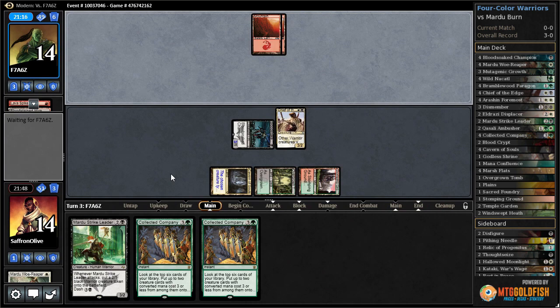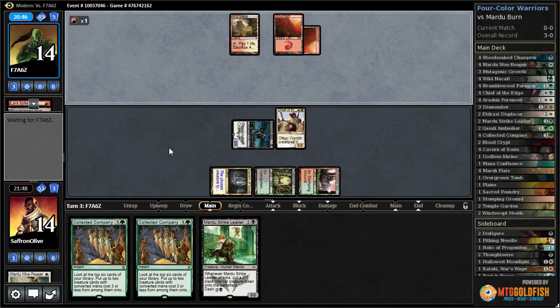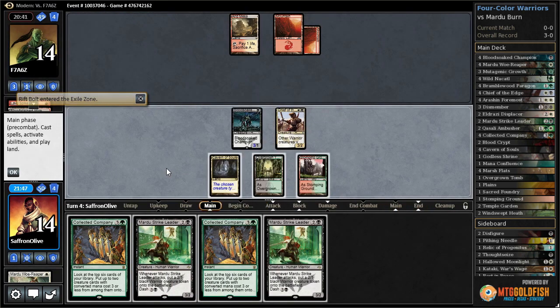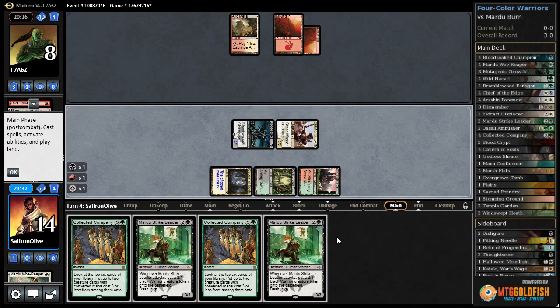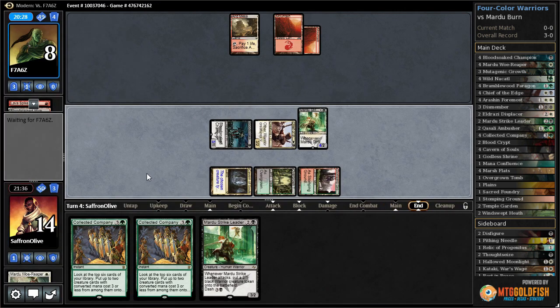Opponent's down to 14. We'd love to draw a pain-free untapped land for collected company — that would be our best draw. Otherwise if we draw a tap land we might have to just strike leader the tap land. Arid mesa — rift bolt exiled. We draw another strike leader. Let's attack with both. Opponent takes it — down to eight. Cast strike leader, hope to not get pyroclasmed, pass the turn. We're representing lethal next turn.